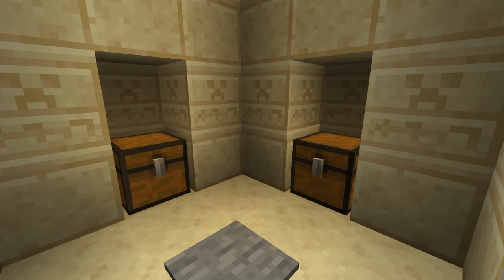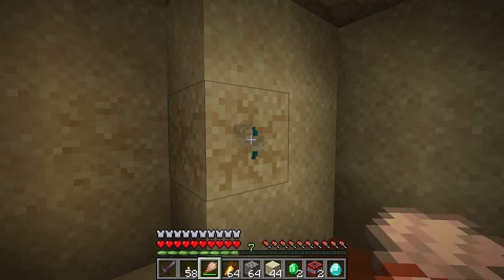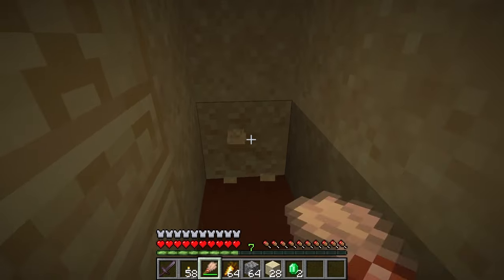This is not the same as the chamber with the four chests. There is a good amount of Suspicious Sand found here. Just be careful as it is easy to break the Suspicious Sand blocks, as they will be on sand blocks.